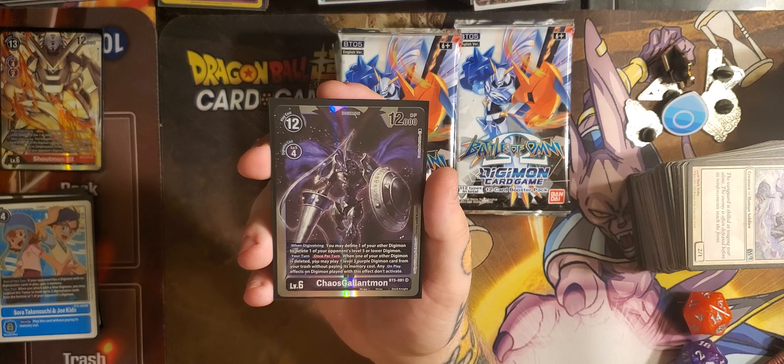I bought a set of purple sleeves because I want to build a Chaos Galantmon deck — I don't know exactly how to build around it. If anybody has any suggestions, leave them in the comments. I've been primarily playing from release to BT4, playing my Yellow ShineGreymon deck with variants. I also played Sarismon Green in the beginning.